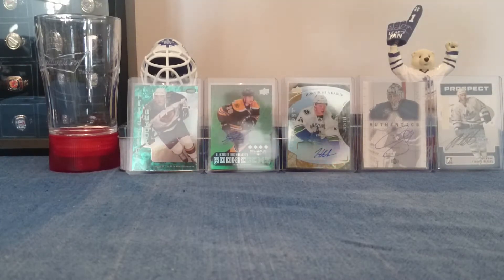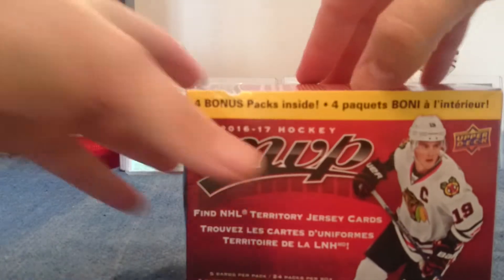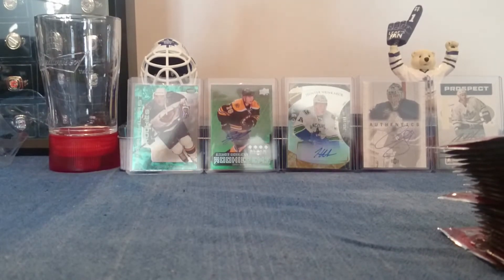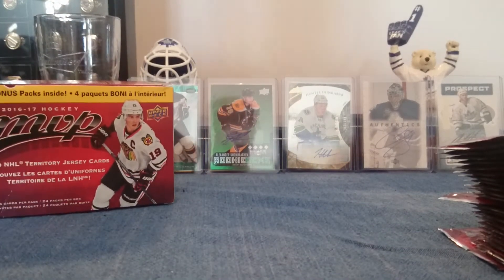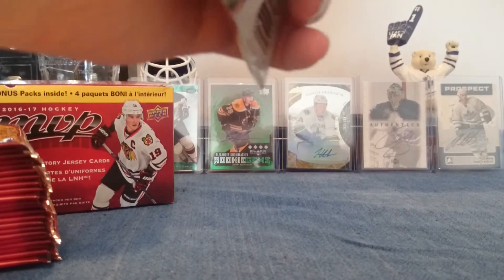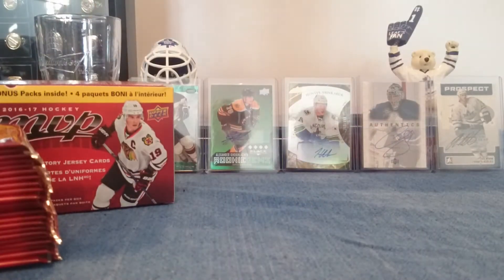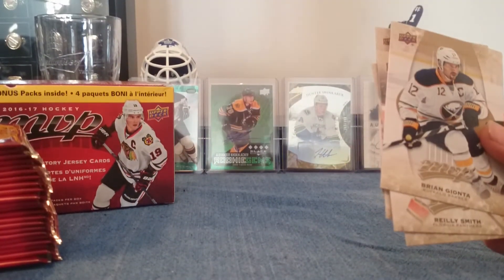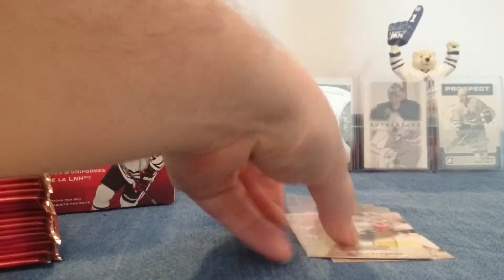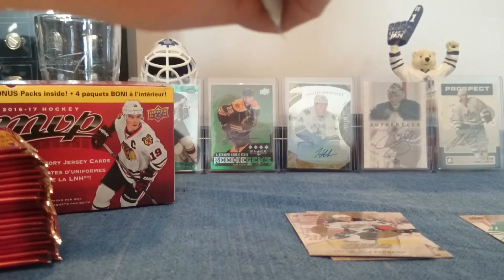Can't open though — there we go. So the last time I opened up, I've opened one retail box of this and I also had a hobby box. The hobby box — I guess the best card I've gotten was the Justin Falk super script numbered to 25. But I actually sold that on eBay — it was a puzzle piece of Antii Niemi. So that card's gone, don't have that one anymore.